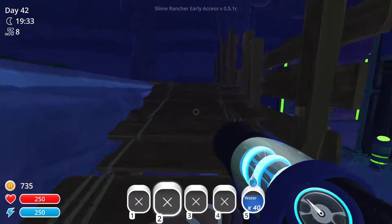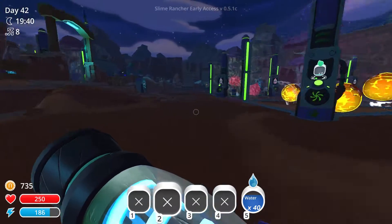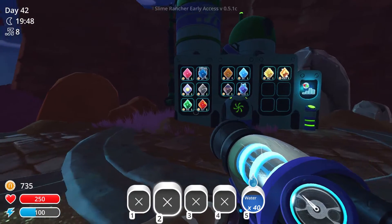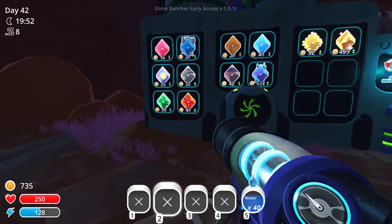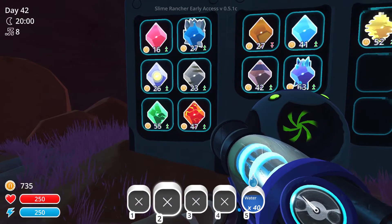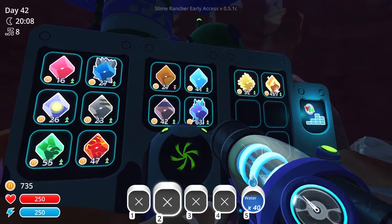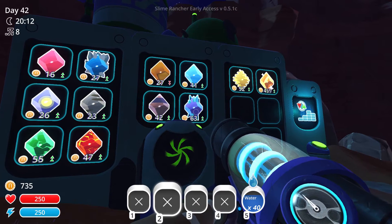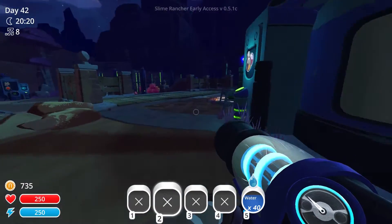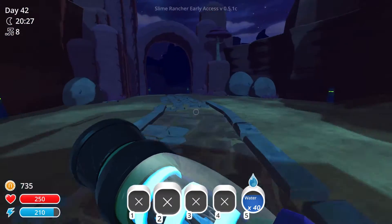Let's go see what gives us the most money - let's go up to the thing and see what's the most to the right. I think it's probably the rad slimes, and we would want a second pen. Although to be honest I do think we're more limited by food than anything else at the moment. Looks to me like at the moment rad is more expensive, but I think the boom might actually be slightly more base price. And crystal's right over here - crystal seems to be fetching quite a good price as well. Yeah, why not? Let's have some Phosphor crystals in there.